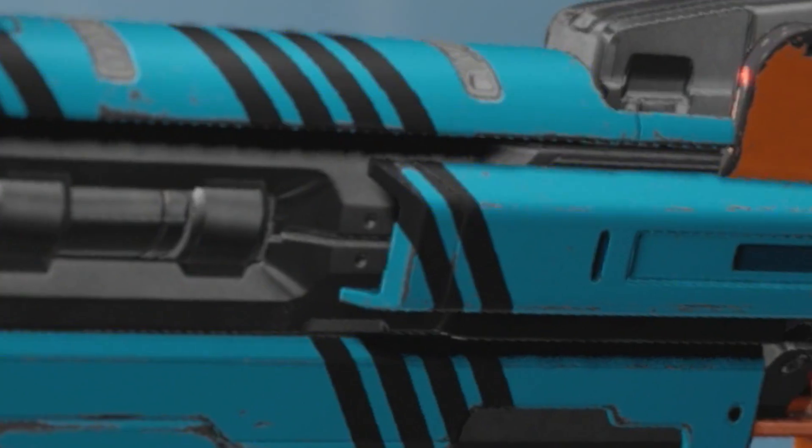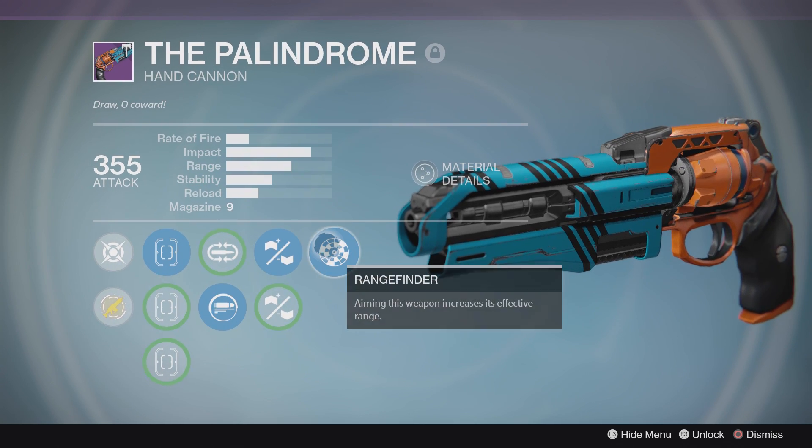Hallelujah! How's it going? My name is Blessius, and there are some good rolls in the tower for the vendors. I want to look at one of the ones that everyone's talking about — I'm talking about the Paleodrome. Besides it looking like an advanced water gun or nerf pistol, let's check out the rolls.